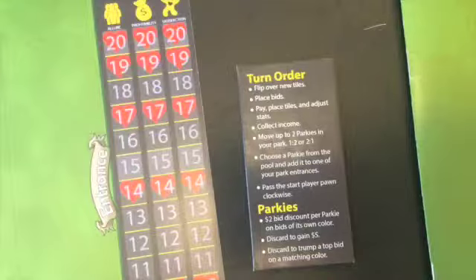I'll go over to the turn order card here. You flip over new tiles — those are the new attractions. You'll take turns placing your bids. You'll pay for the tiles, place them, and adjust your stats up.